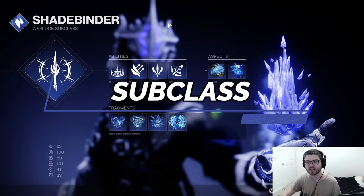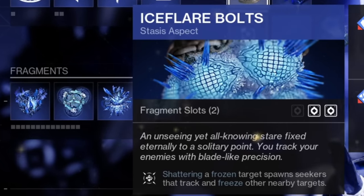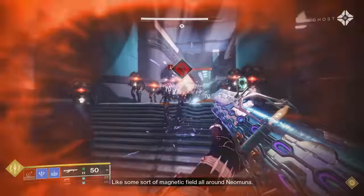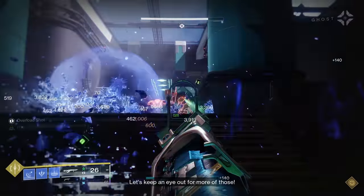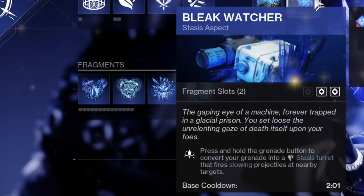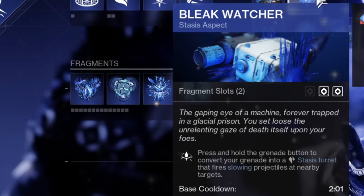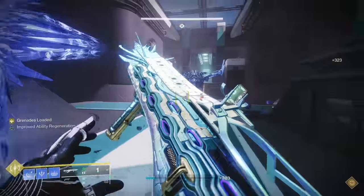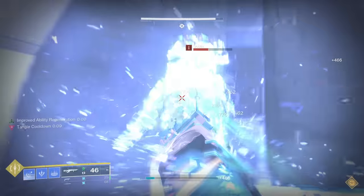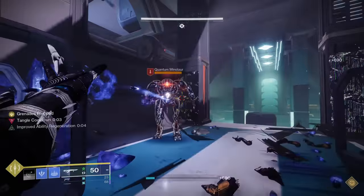First, let's take a look at our subclass aspects. Ice Flare Bolts: shattering a frozen target spawns seekers that track and freeze other nearby targets. This aspect is very strong for adding additional crowd control. You're going to be freezing enemies all the time, so when you kill them, they will freeze more enemies, which can go on to freeze even more. Our next aspect is Bleak Watchers: press and hold the grenade button to convert your grenade into a stasis turret that fires slowing projectiles at nearby targets. This is one of the strongest aspects in the game, especially for endgame content. You basically get a whole other teammate on your side that will slow and eventually freeze enemies, and then if you kill those frozen enemies, Ice Flare Bolts procs to freeze even more.